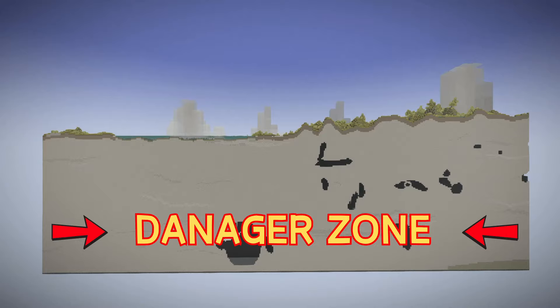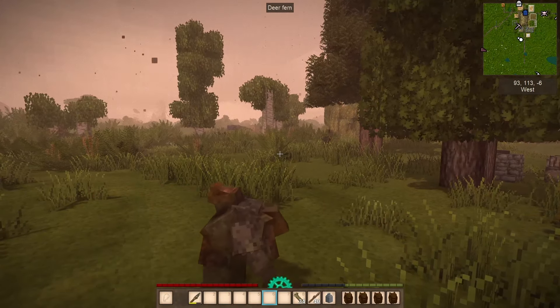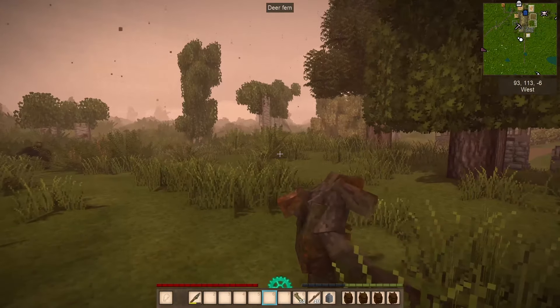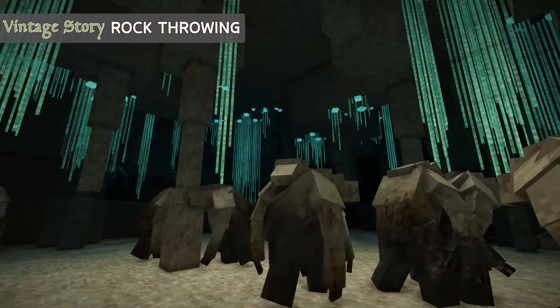The lower you go in the world, the more dangerous it gets. Also, those lovely double-headed drifters you see down deep — well, they can spawn on the surface too, but only during temporal storms. Another reason to love temporal storms.